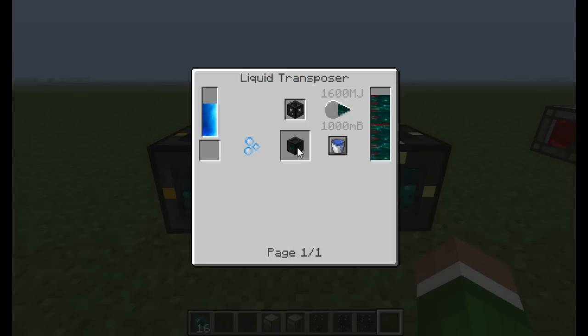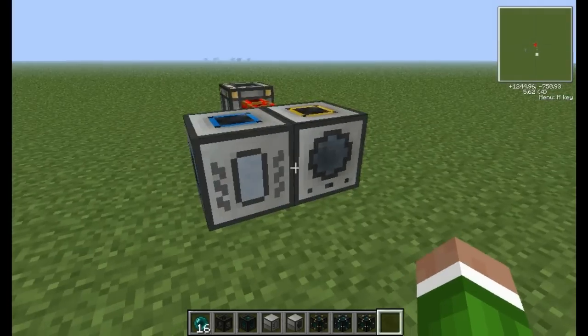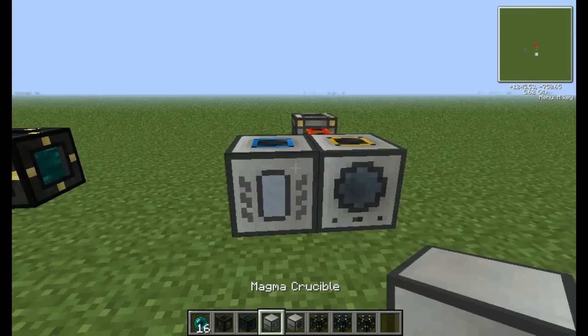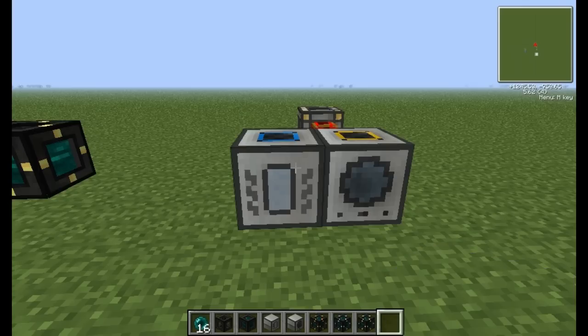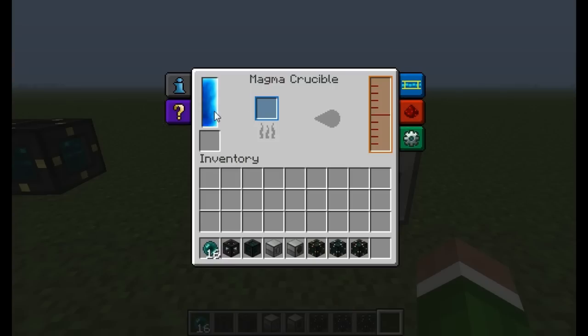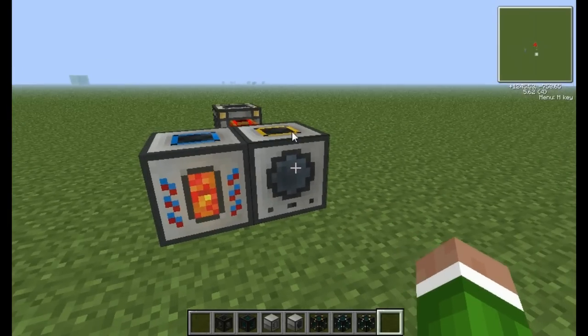And then you take that Tesseract frame and turn it into the Unattuned Tesseract. Now you need a Liquid Transposer, and you put the Molten Ender into the Tesseract frame. If you're wondering how to make this Molten Ender, what you do is use a Magma Crucible and a Liquid Transposer, which are both powered with MJ. You put your Ender Pearls into the Magma Crucible, and then the Magma Crucible will form the Molten Ender, which is then transferred over to the Liquid Transposer.